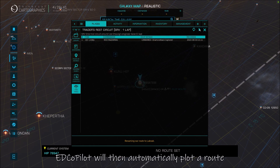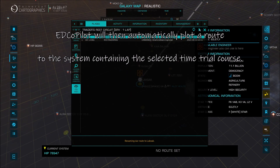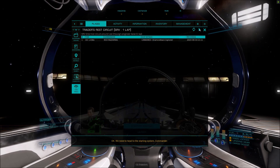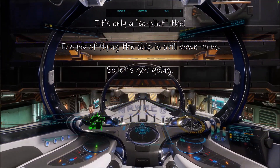Okay, we need to head to the starting system, Commander. Resuming our route to Laksac — we will reach our destination in two jumps.